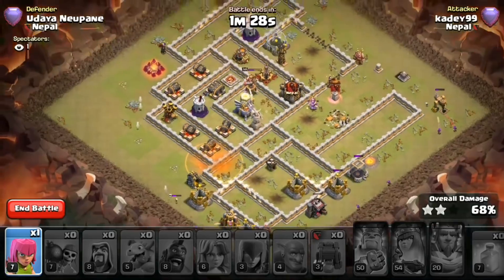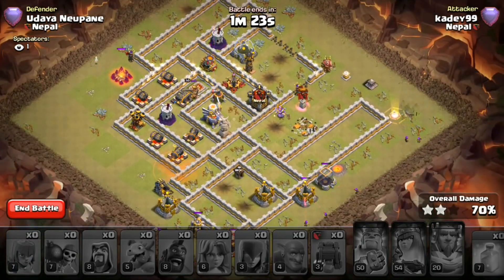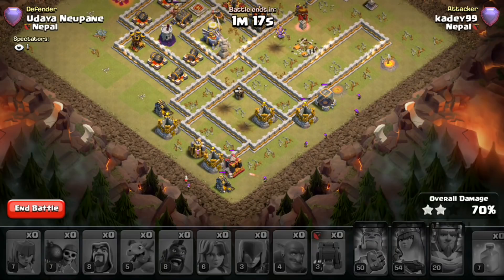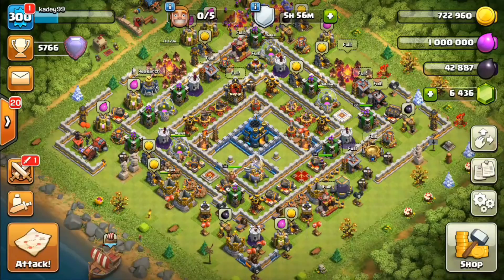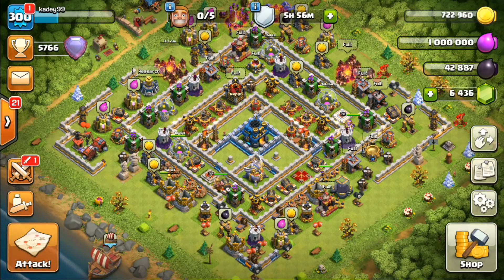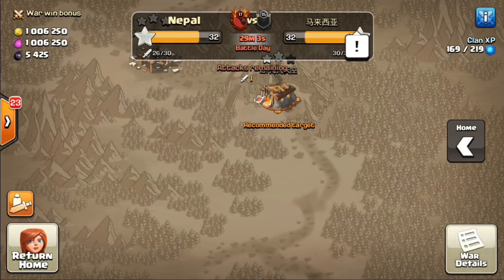Now we're going to search for opponents — it's already 6 PM, sorry for the late upload. Unfortunately after about 45 minutes we didn't land on any base. It's already 6:30, it's battle day and there's less than 40 minutes left in the war. So in this episode, we are using the max level hog riders in war instead.